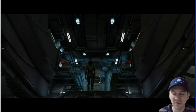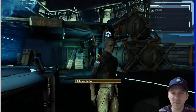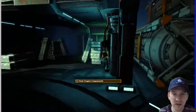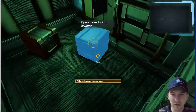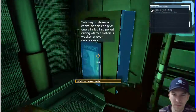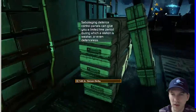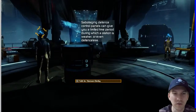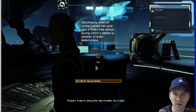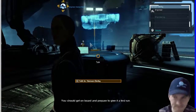I guess there's a little bit of adventure game exploration going on here. Okay, let's find some engine components. At least they're going to tell me where they are, that's cool. I don't think I need to hack the station if they're helping me. 'If I were doing this, we'd better do it right. You should get on board and prepare to give a test run.'